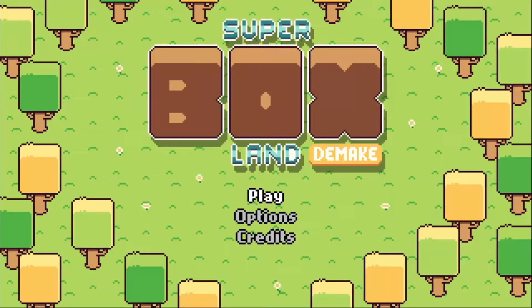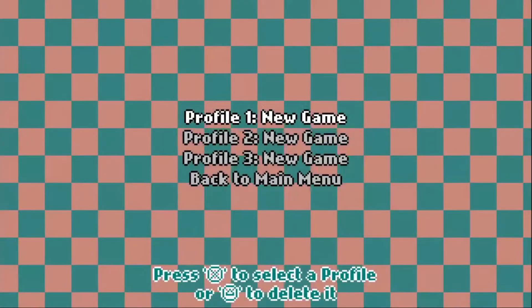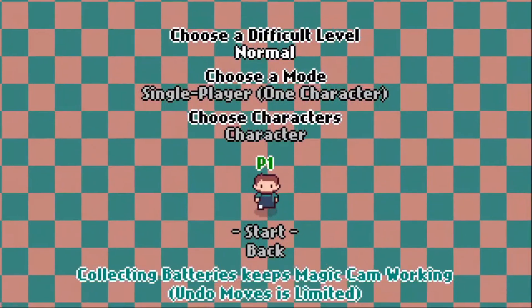Hello everyone, Atom here. Let's get some trophies. In this video we will be striving to get the Platinum Trophy of Super Boxland Demake. It's a game developed by LightUp and published by WriterLacker Games. The trophy list is pretty easy to complete, and you get the game for PlayStation 4 and PlayStation Vita with one purchase. Let's jump right in and do something with boxes.